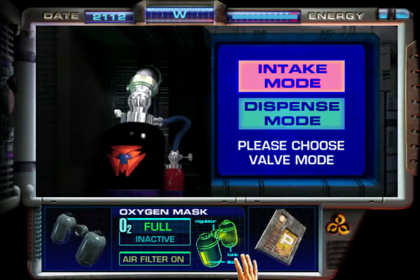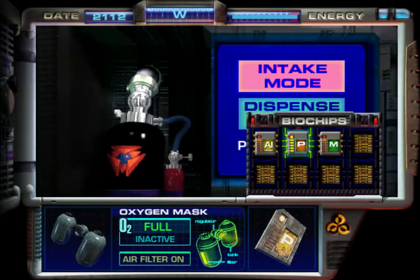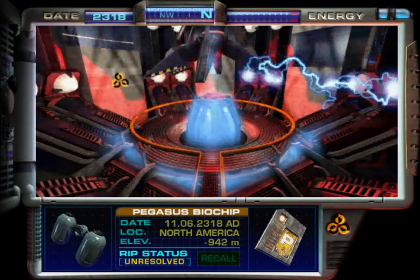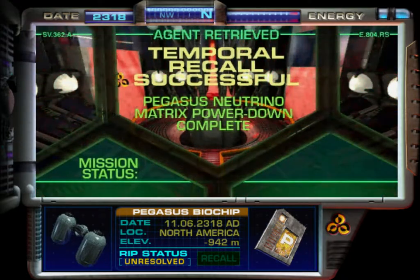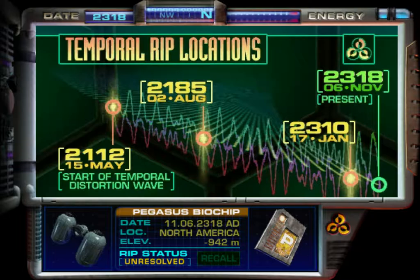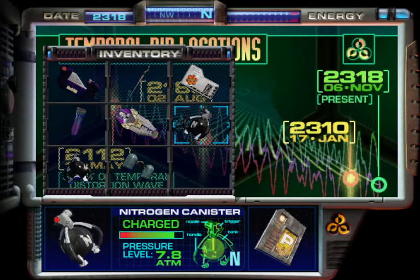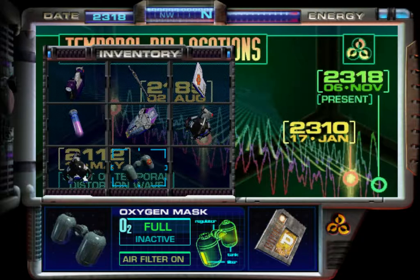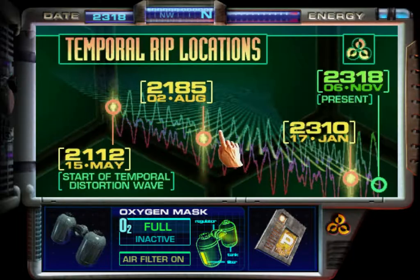Greetings and welcome to another episode of Let's Play Pegasus Prime! Alright, we're done here for now, so let's get out of here. Unless I forget something, which is quite possible, considering I've only played through this game once. I know what should happen, but I might not remember everything correctly. We've got everything we need, more or less — two canisters that are pretty much full up, the office keycard, antidote, power crowbar, the access card, and most of all, the oxygen mask. Let's go back to the mask only.